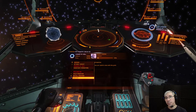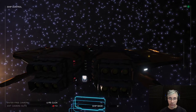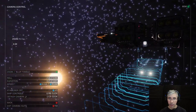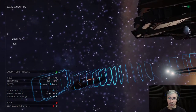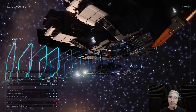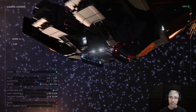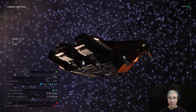With 'Switch' you can swap places and control the fighter yourself. And you can also recall the fighter, which is what we're going to do now. Here comes the ship — you can see it entering the bay. And now it's done. Pretty cool, huh?